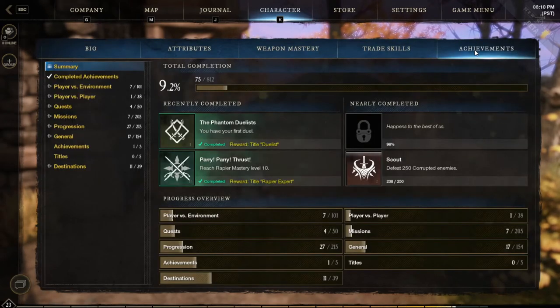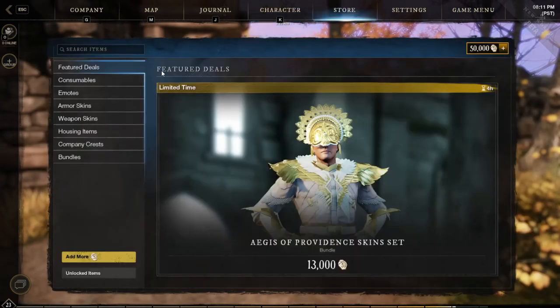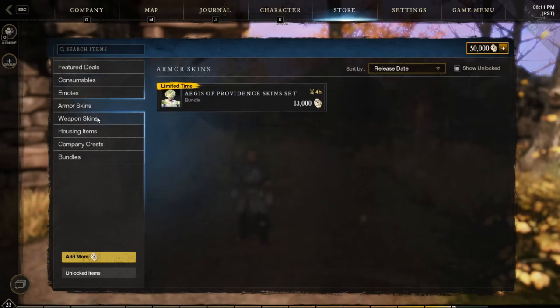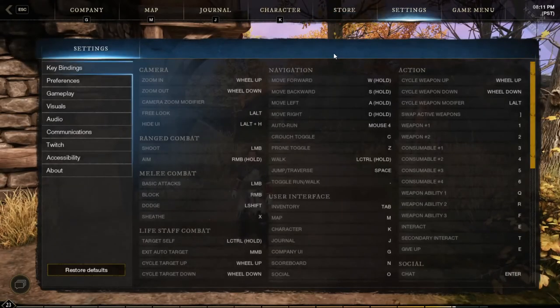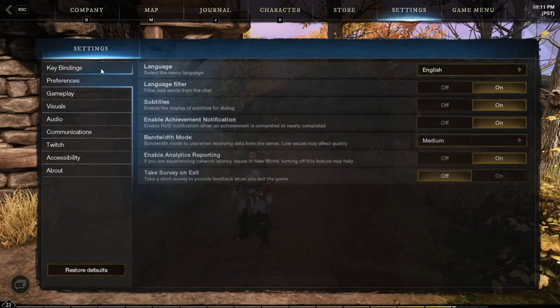The last tab in the character section is achievements. This is pretty basic in terms of MMORPGs and should be nothing terribly new for you. We are not going to get into the store tab right now, since everything they have in here is just for beta and we have no idea what it will look like at launch. We will not be going through all the settings in this video since that would be entirely too long, but I will be doing a video just before the game launches on helpful settings you might want to change or adjust to enhance your experience.